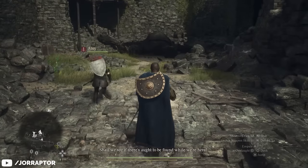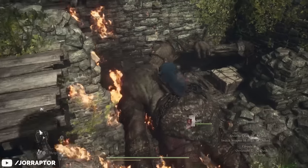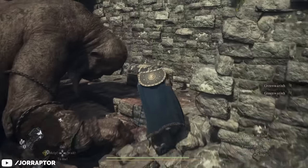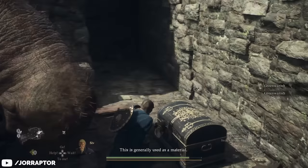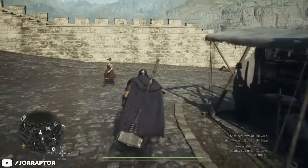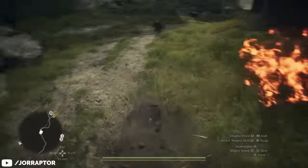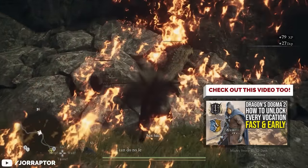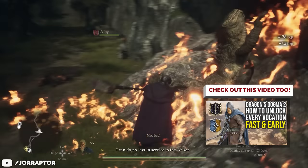If you do go up in the dungeon, you can find a Cyclops. Take it out and you get a very cool helmet. It's also protecting a chest with another really cool item for the warrior vocation — like a massive hammer — so it's totally worth grabbing. If you don't have the warrior vocation unlocked yet, it's pretty easy to do relatively early. We made a video on how to unlock all the vocations — link is in the video description.